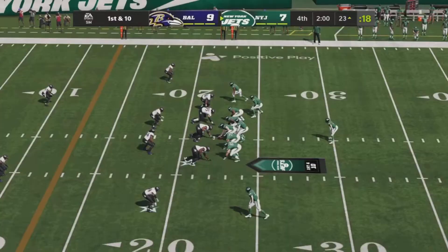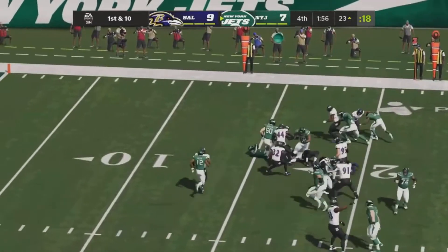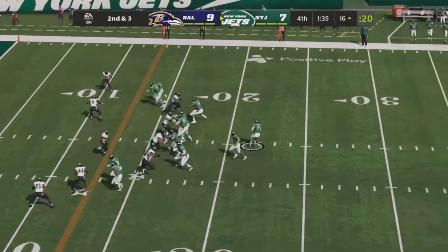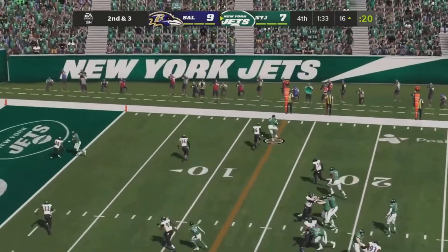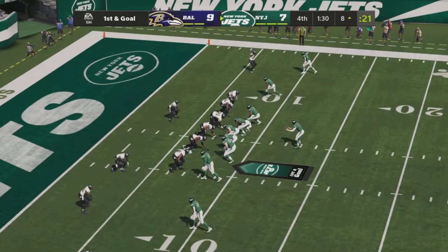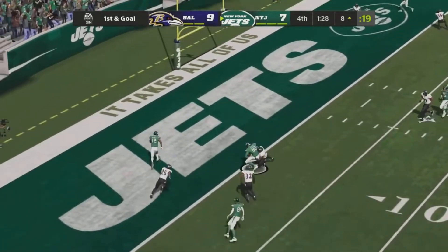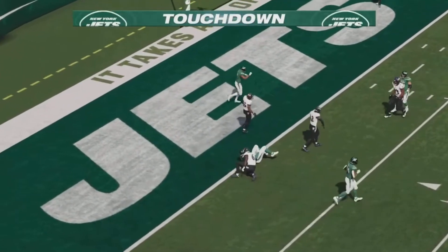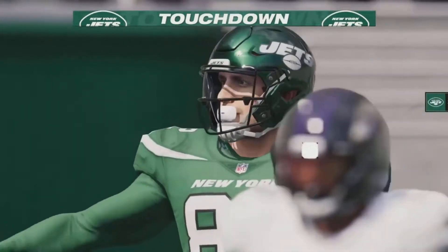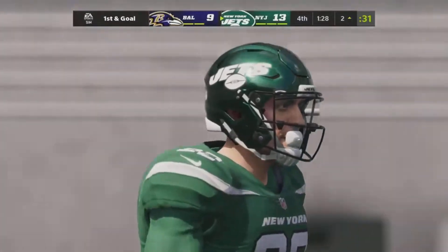Fresh set of downs — they hand it off to Michael Carter and this is where the run game for the Jets starts to break out. Nice gain of seven yards. Wilson looks to throw, throws out to his right — caught, Jeremy Ruckert again. Wilson by himself in the backfield now, Ravens bring pressure, quick throw caught — Jeremy Ruckert gets into the end zone for another touchdown and the Jets take the lead once more.